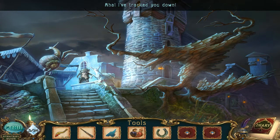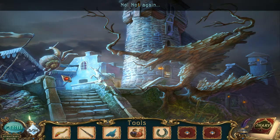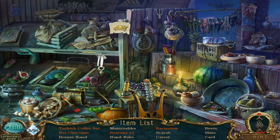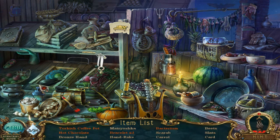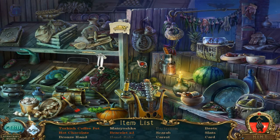I tracked you down! He got in the tower. Hidden objects again. Lots of things in red: Turkish coffee pots, hot chocolates, bronze hand, matryoshka, three bracelets — of course, like one wasn't enough — hand rake, bacterium, scarab, carrots, beats, slats, and a card. Many objects that I don't really know how to identify.